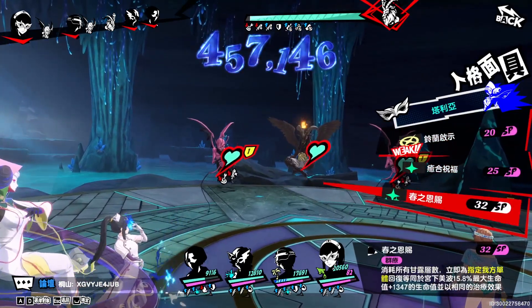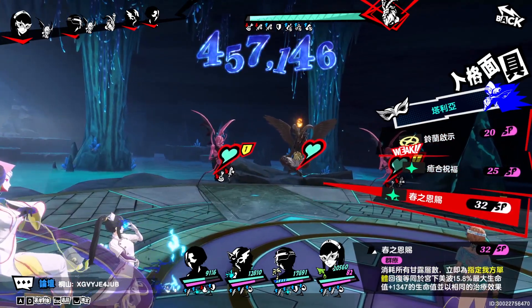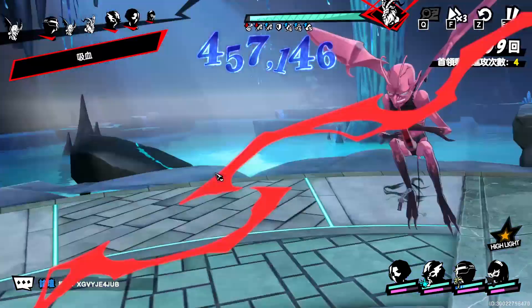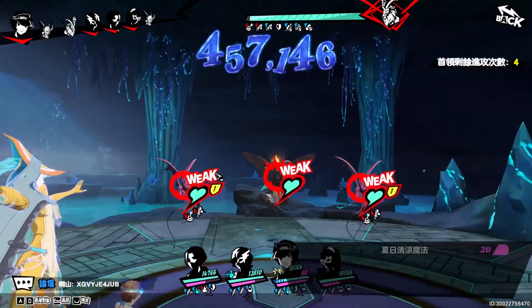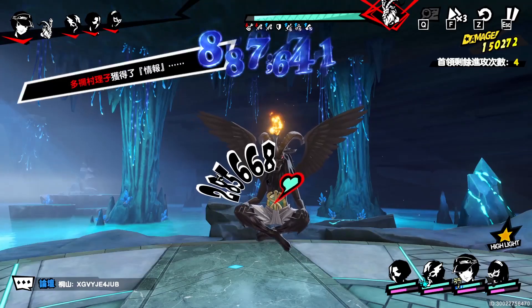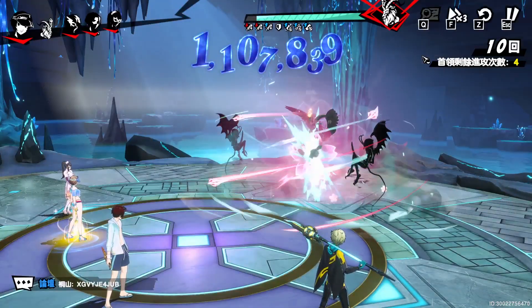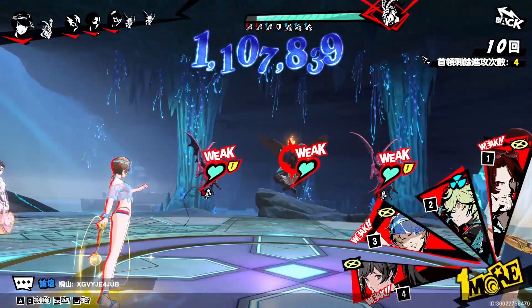I want to try healing to get another buff, so let's go ahead and do that — that gives us another buff overall. We're already in our form so we get that extra damage, and it's 100k, 100k, 135k right there — 400k in total, nearly 500k just from that. That was already insane and I'm really enjoying how easy it is to pull off.